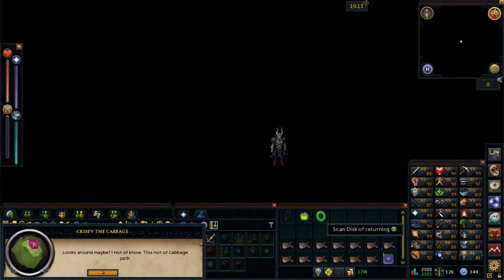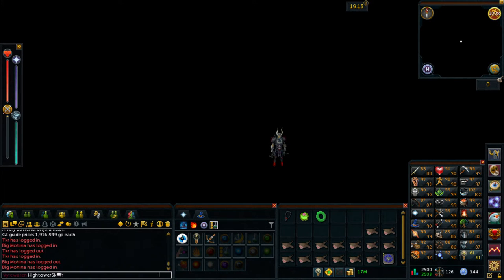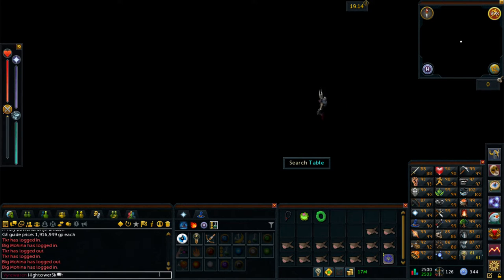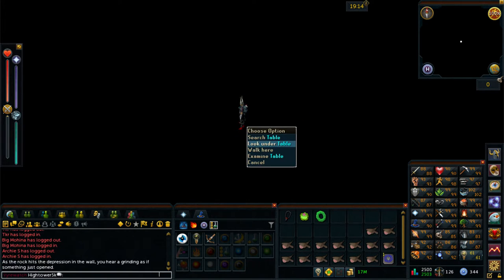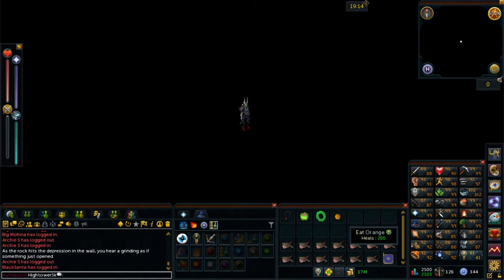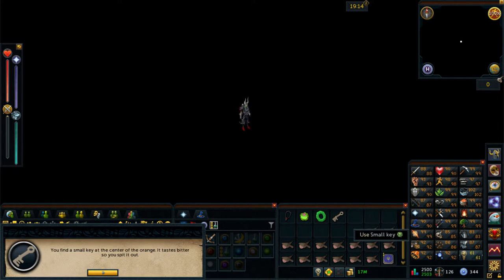You'll then be in a black hole experience — this room is intentionally black. What you want to do is move your cursor around to find hidden objects. Simply walk around, and as you can see I've found a skinny wispy thing — go ahead and search that. I can then see something shining so I'm going to search the table and I get a rock. Once you find this rock, go ahead and use it on the wall — the wall should be to the left of the screen. Then right click just to the right of you on the table and look under the table. You should find an orange. Eat this orange and you should get a small key.